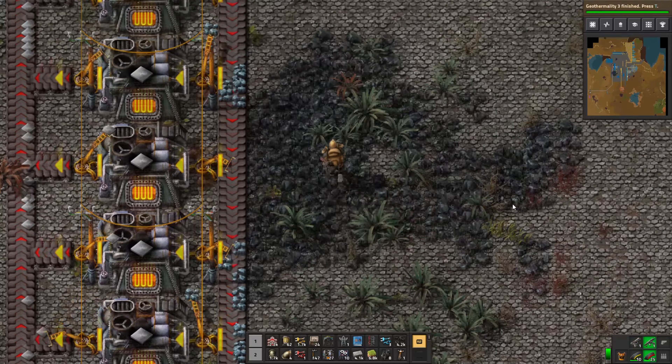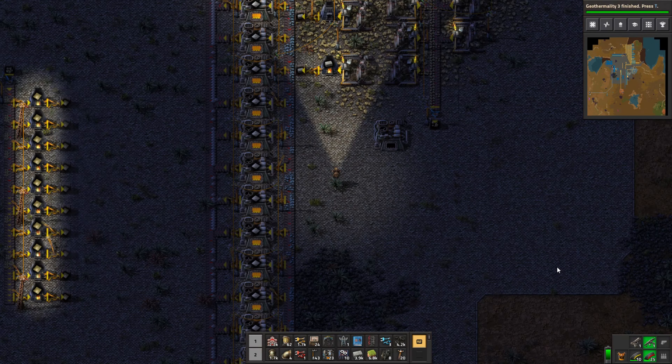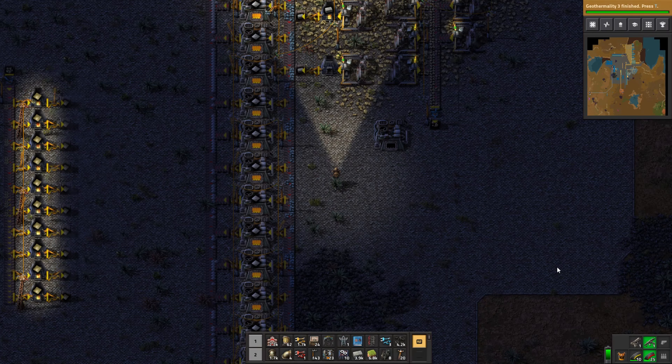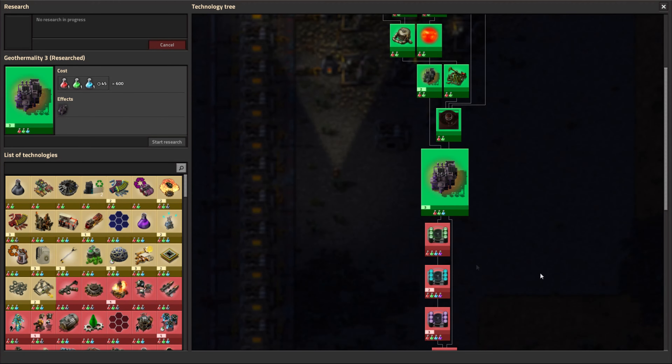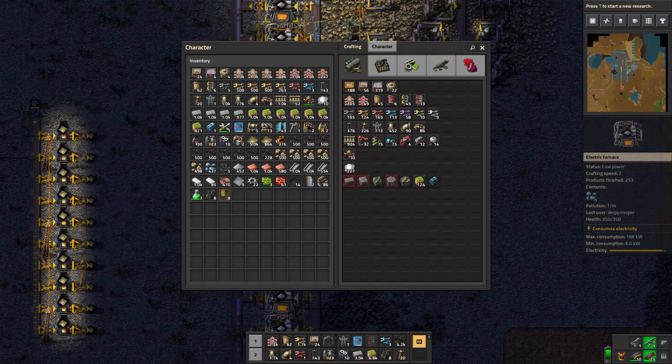We're getting a lot of iron output but it's just not enough. Now I could expand, but two weeks ago I promised we'd be getting into Dark Star Utilities last week, and we finished right on the doorstep. Okay, enough stalling — it is finally time for us to get into Dark Star Utilities. As you can see on the research bar, I have finished Geothermality 3, which gives us the Geothermal Generator Mark 3.